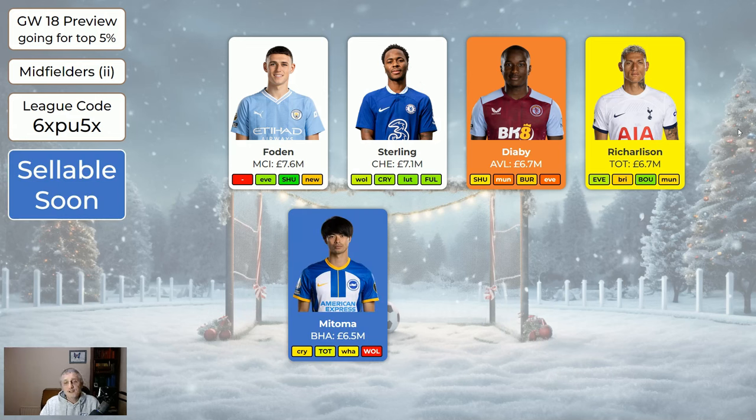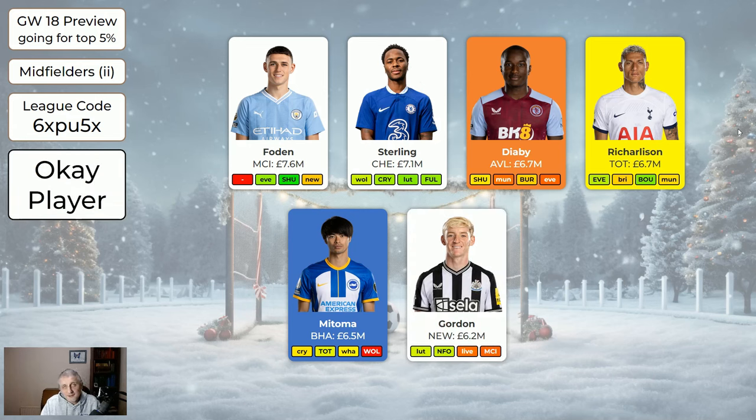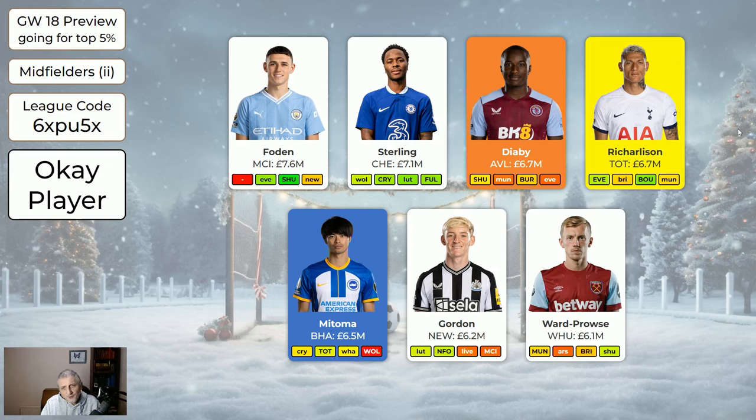Mitsuma is sellable soon — perfectly good now with Palace, Tottenham, and West Ham coming up, but then he's off to Japan for the Asian Cup. At only 6.5 we may want to sell him. Gordon is not green because he's flagged as injured after getting a knock in the game — we don't know if he'll play, and his next game is away to Luton anyway. Ward-Prowse is quite expensive for what he gives us, though he occasionally gets something. There are easily five better midfielders than him in the system.